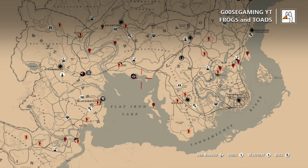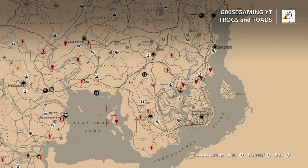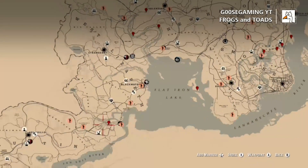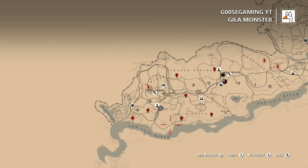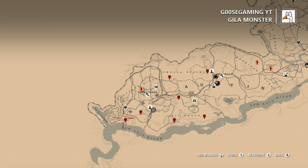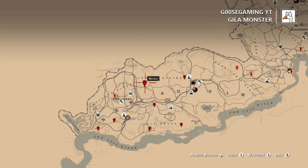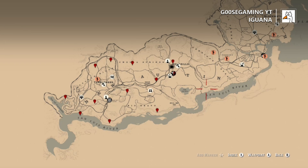For frogs and toads we're going to go ahead and group these in the same category — obviously you can find these a lot near water. Moving on to Gila Monsters, you can find these pretty commonly in the New Austin area. My specific favorite spot is just this spot over here at Cholla Springs, just a little north of the horse farm, usually on the dirt road. You usually can find a couple of them, and that would definitely be my recommendation if you're in a jam and trying to find some.